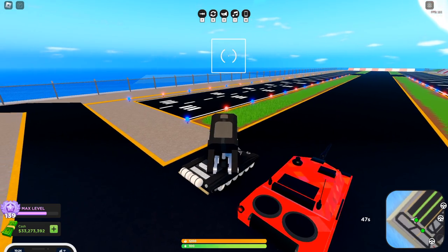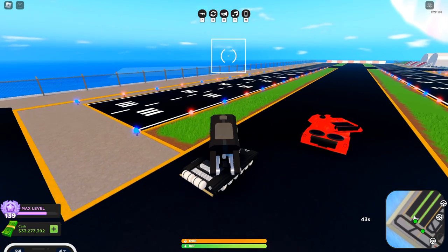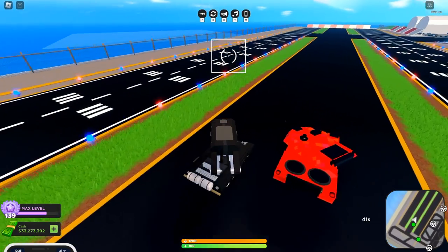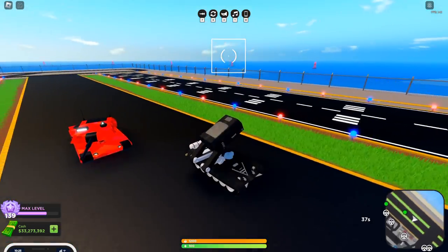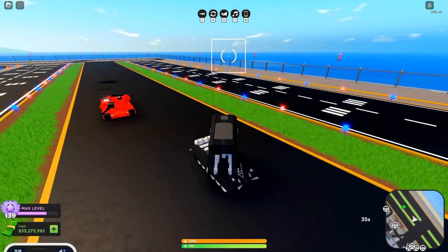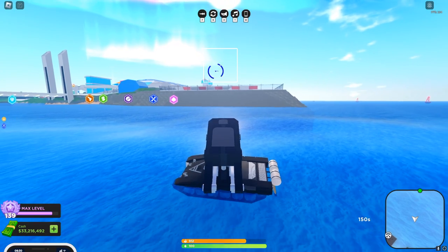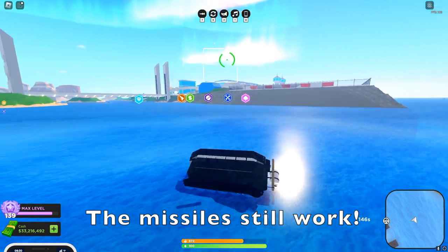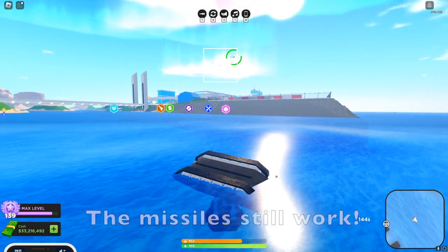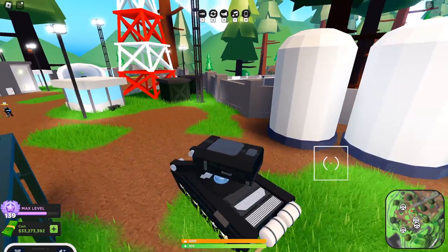For the Incinerator, the top speed is okay — it can beat a Rhino but it can't really beat anything else. As you can see, I can catch up very easily with it, and the acceleration is basically instant, but the top speed makes that not matter much. This thing can last a while in water because of its high HP, but if you try to shoot anything you may flip over because of the recoil that the rockets have.